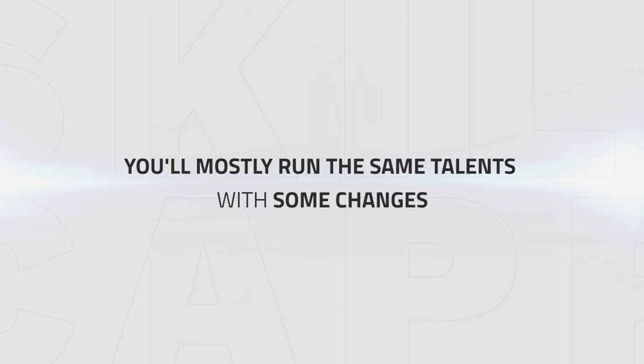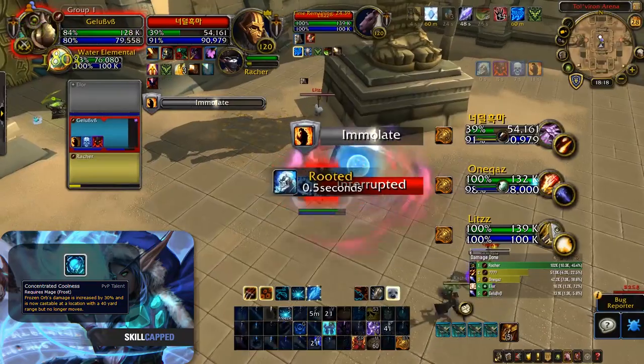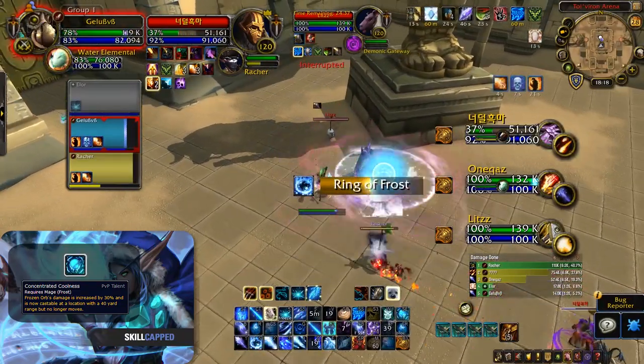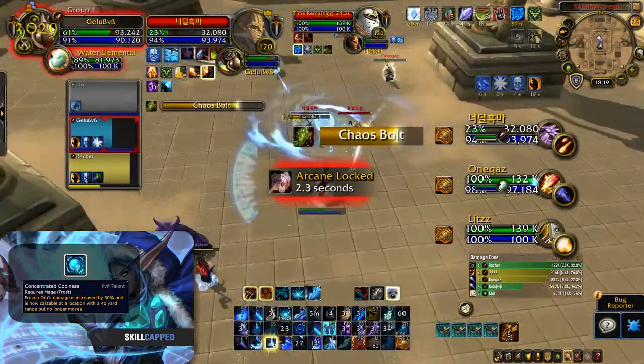Next up is PvP Talents. Although you will often be running the same talents in many matchups, there are some talents you may want to change on a play-by-play basis. I recommend always taking Concentrated Coolness. This allows you to Orb your kill target regardless of where you are positioned, and it also increases your damage by 30%, one of the biggest DPS increases from any of the honor talents.